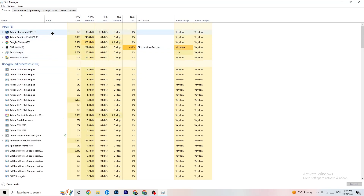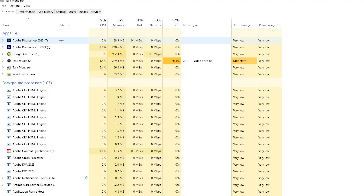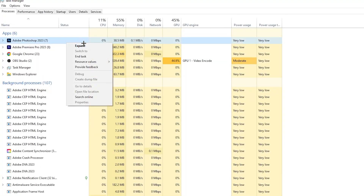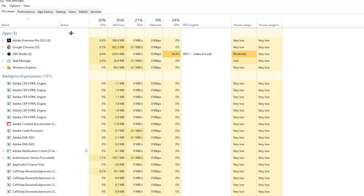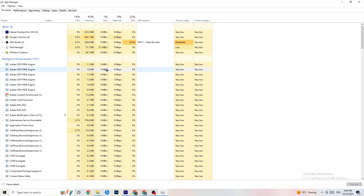For example, for me it's Photoshop — right-click it and go down to 'End Task.' Repeat that for every single program using too much CPU or GPU usage.